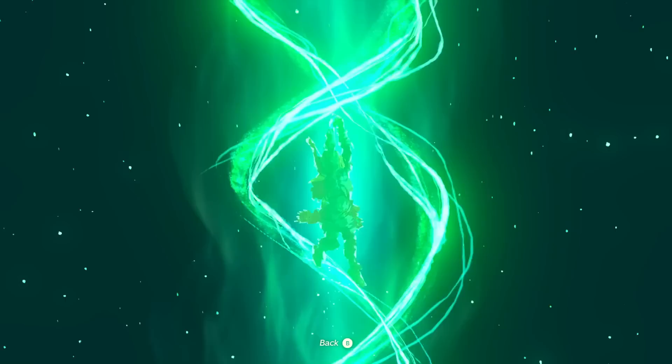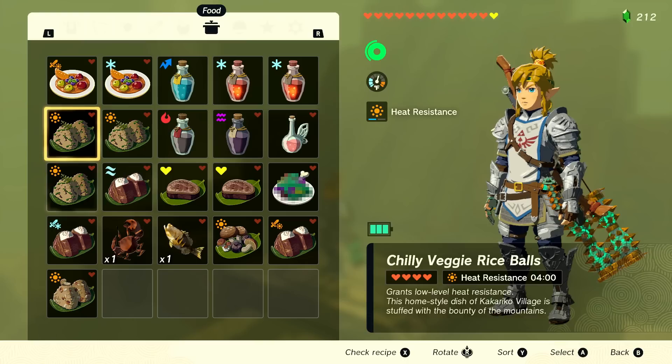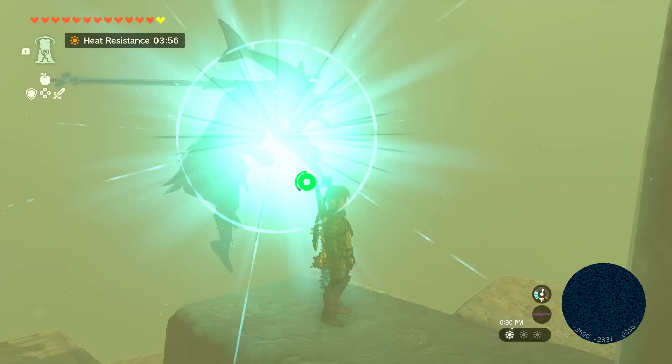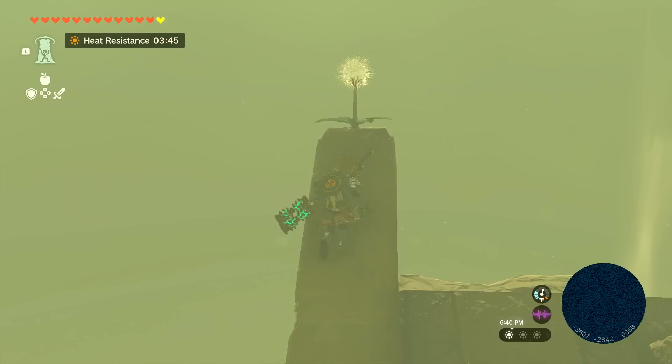Just like that. That must be Hyrule Castle back that way. First things first — we're about to run out of heat resistance. These are all four minutes, so we'll do this one. That's actually a good thing to keep me on track. If that's Hyrule Castle with the little red streak over there, that means if I'm heading this way I'm heading away from Hyrule Castle and towards what I'm trying to get to.